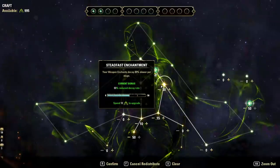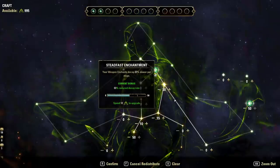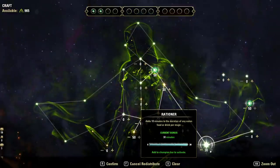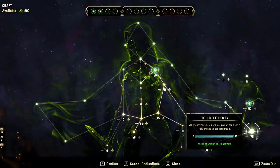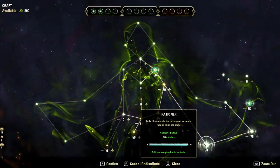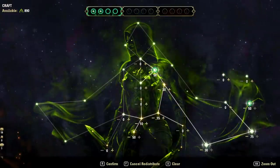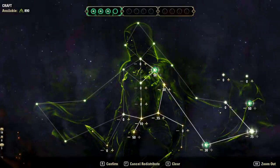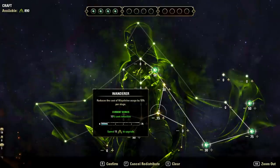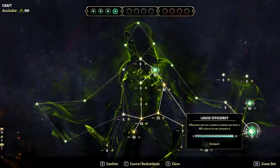Then grab Treasure Hunter for 50 points — this increases the quality of loot from treasure chests, and it's another slottable star, so drag it up to your bar. Now we're at about 200 green CP, bringing us to 600 total champion points. From there I like to go to Rationer — 3 stages, 30 points — giving 30 extra minutes duration on food or drink, which is actually quite useful.